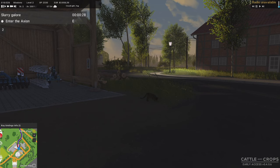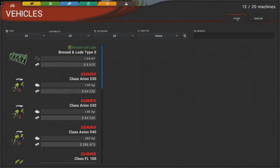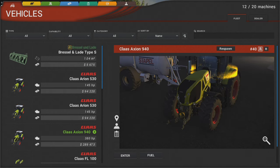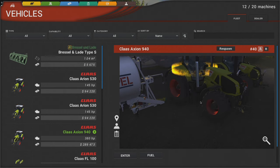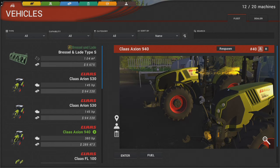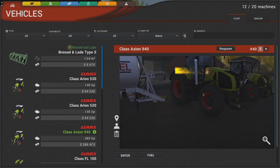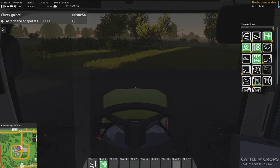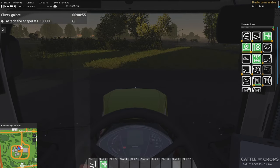One thing that's pretty cool — if you bring up the vehicles menu and go to Fleet, you can go to this Axion and it shows you a live view of where the tractor is. Looks like it's actually at the biogas plant. Very cool, I can just enter it from here.